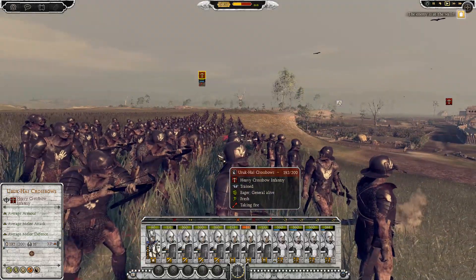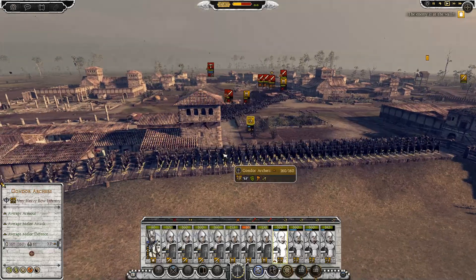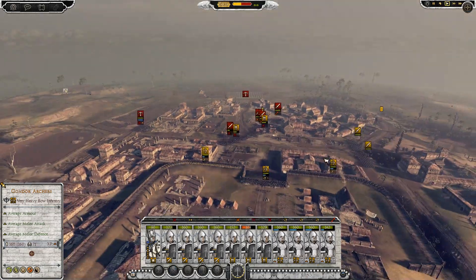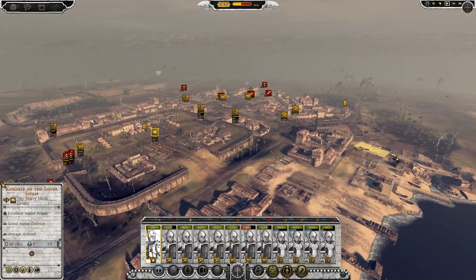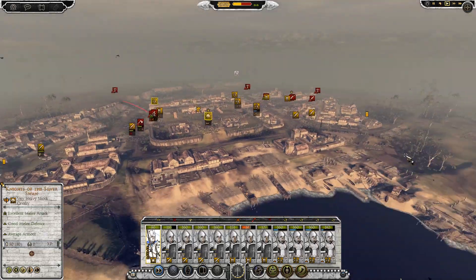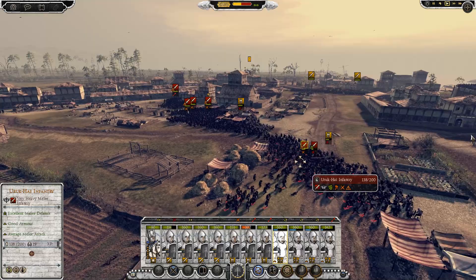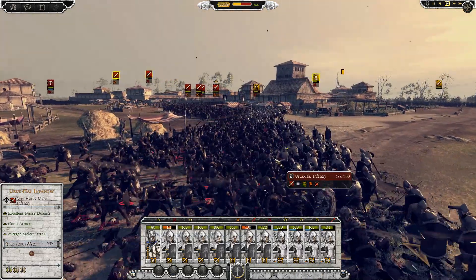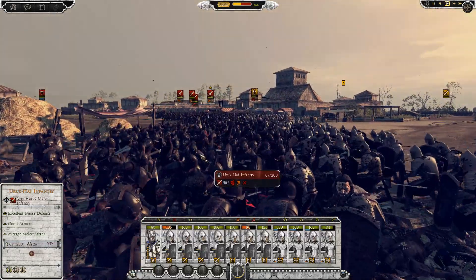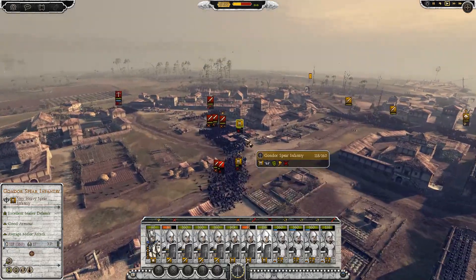The crossbowmen aren't firing back for some reason - some of them are though, but not all of them. Maybe we need to deal with those crossbowmen over there. Need to get my leader out and into the action with the trample and stuff - maybe he'll manage to take down their crossbows because I need my arrows to kill a lot of their infantry. A lot of the Isengard infantry and the Uruks are already dying as you can see, getting shot by arrows and stabbed by spears - the Gondorians are really brave.